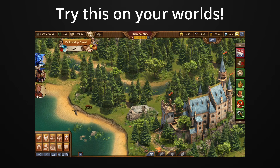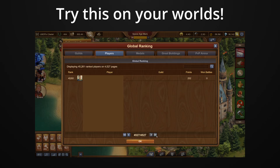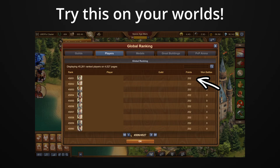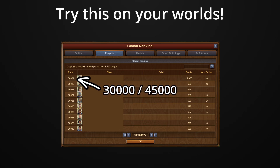Go to the rankings on any world of Forge of Empires and go all the way to the end. You'll notice that everyone has the exact same points of 252, the number of points that you have just after completing the tutorial. In fact, if we go through this list, we find that on the US server's Angkor World, the first player to reach over 1,000 points is ranked 30,066 out of over 45,000 players.